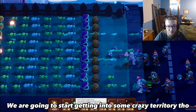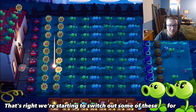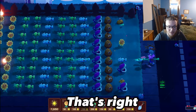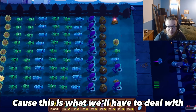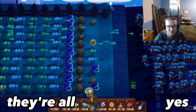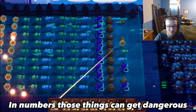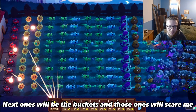We are starting to switch out some of these pea shooters for repeaters — we're just planting all we can get to build that defense. Look at what we have to deal with: they're all brown coats, but in numbers those things can get dangerous. There are the cone heads I was worried about — the next ones will be the bucket heads.